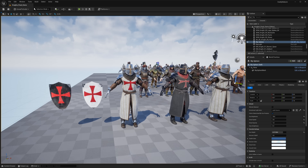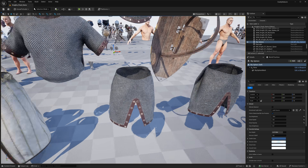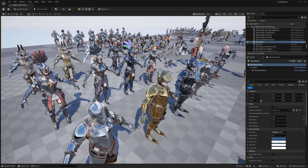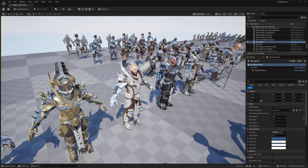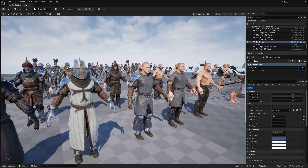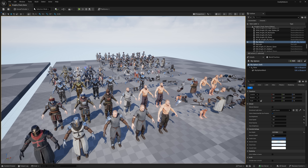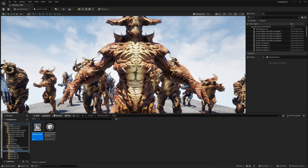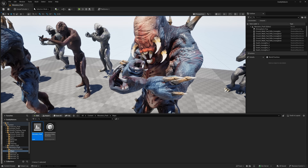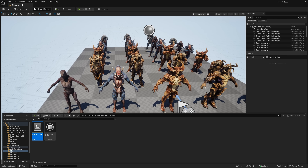Now we move into the fantasy realm — we have the knights pack. Notice just how many different styles are here: chain mail, different outfits underneath, Eastern or Turkish style armor, full plate, female armors, and more traditional fantasy styles. You get a ton of different styles out of these particular packs, and it's completely modular. Then finally we have horror creatures or fantasy creatures — a few packs like this. They're in a shooting pose, so if you're creating a Gears of War-esque style game, you've got animations for that. But these could fit into a fantasy campaign just as easily.